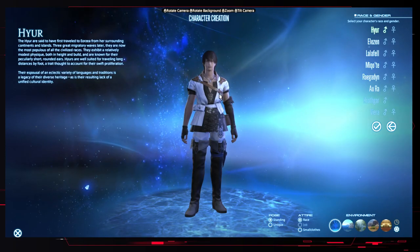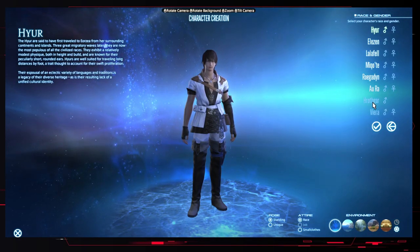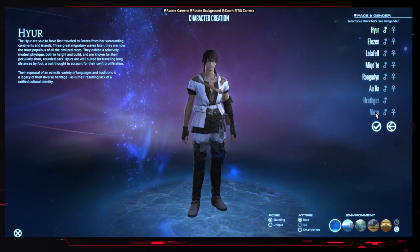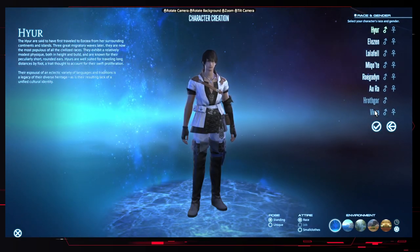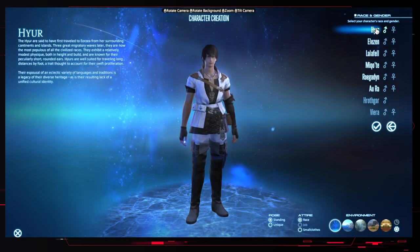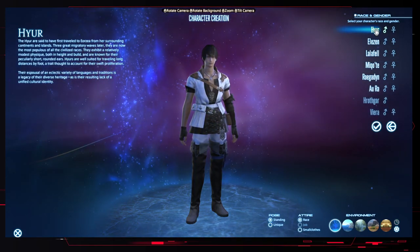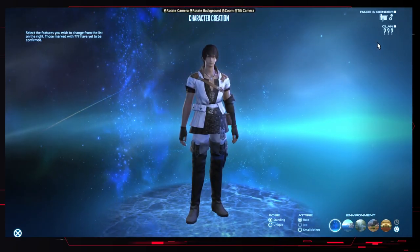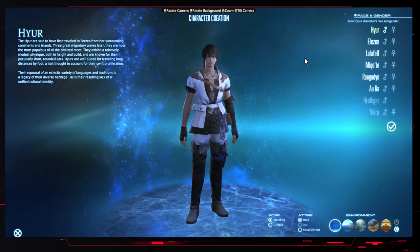Character creation allows you to select from a bunch of different races. If you have some of the expansions, you'll have access to Hrothgar and Viera, which are lion people and rabbit people. Most races have primary and secondary races that you can choose. So if I choose Hrothgar and hit confirm and go to the second page, I can go to Highlander or Midlander. I'm not going to go through all of these options, but I'll outline the general information you need to know.